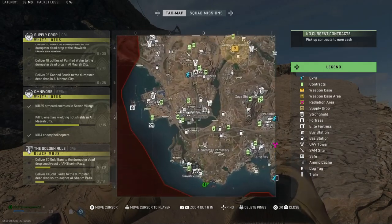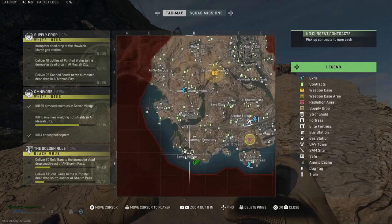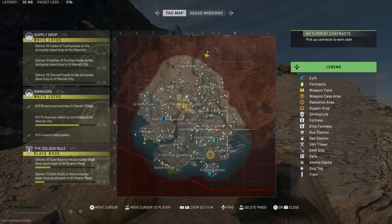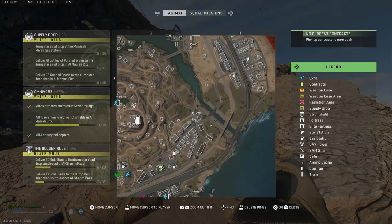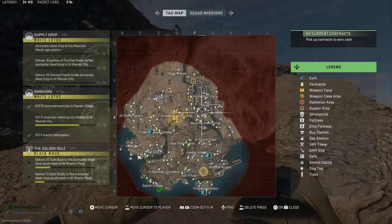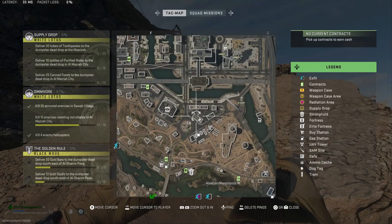The second one is on the south side of Sayid City right below the Al Sayid Shopping Center. The third one is on the southwest side of Sawa Village right next to the Marooned Ship. The fourth one is right here to the east of Al Sharim Pass right next to the river. The fifth one is to the east of Maozan Marshlands on the other side of the river. And the sixth one is on the south side of Al Mazra City right next to the downtown post office.